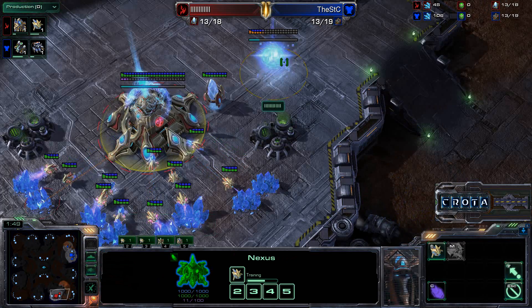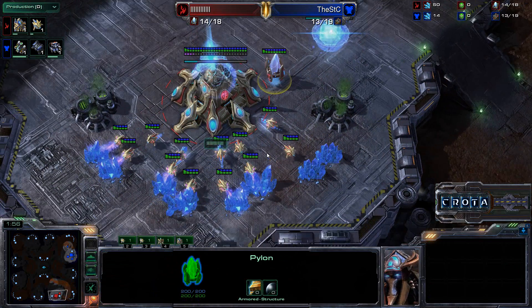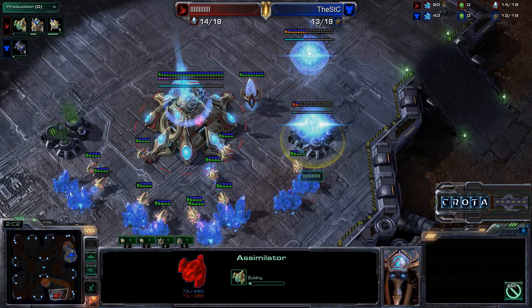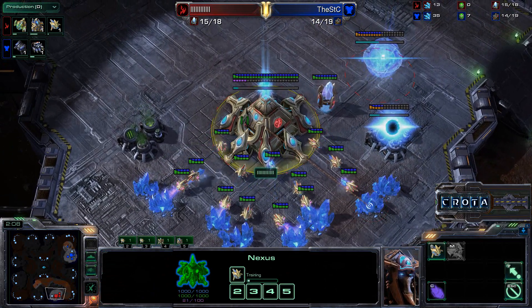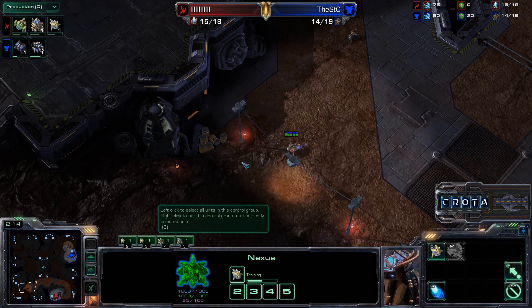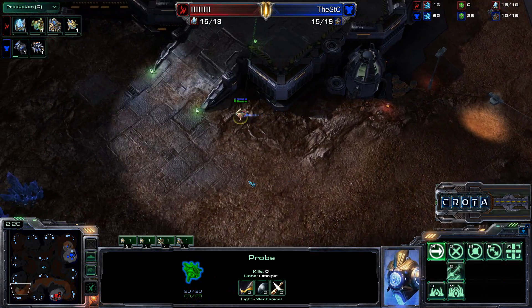Let's take a look at what's going to be happening. We are going into a gateway here by the Protoss player, and no big surprise there. Once that gateway is done, there's that assimilator. Assimilator should be followed up with another pylon. And after that pylon is done, we should see a Cybernetics Core. Standard build that happens 9 times out of 10 for Protoss players, as we see the Protoss now scouting out in the clockwise direction.